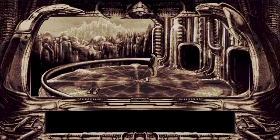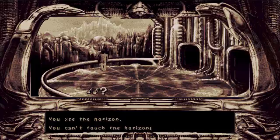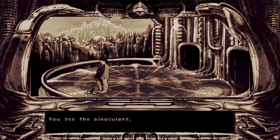We are basically in the dark world, or the dark side. This is just a scene further on in the game and we can have a look around. You can see the horizon, but you can't touch the horizon. No way. What are these? You see the binoculars — they must be immense, look at the size of those things. Anyway, let's get them.